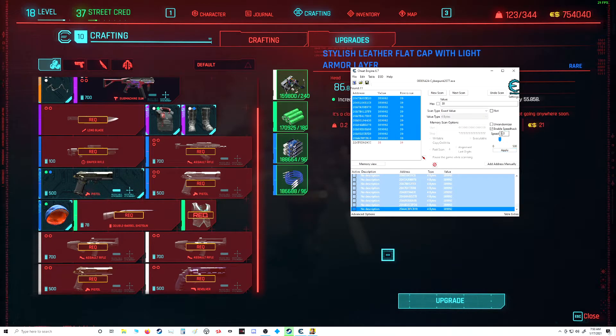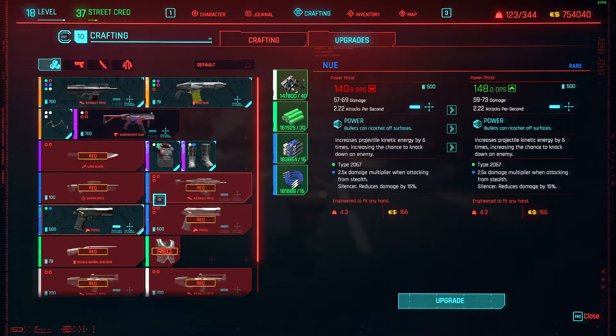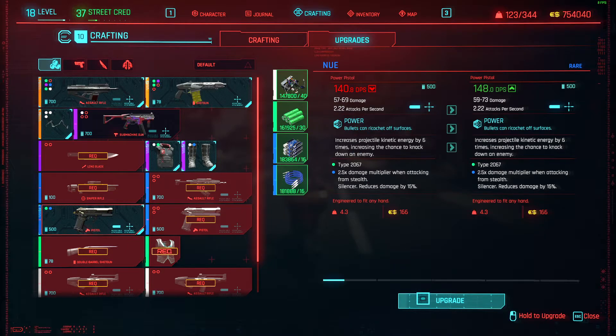We could even speed that up a little bit more — just do like 10 times speed. Look at how fast that is. If it was normal game speed that would be taking forever. Now we're back to the gun area here — look at that, 140 damage. Not good enough, let's do more damage with that gun.